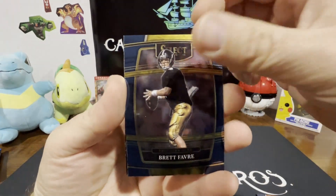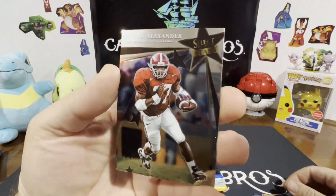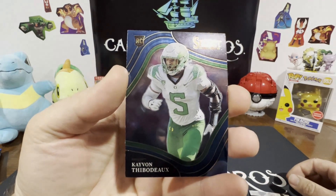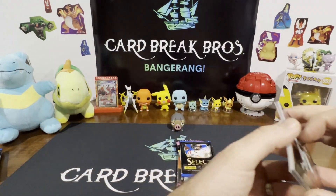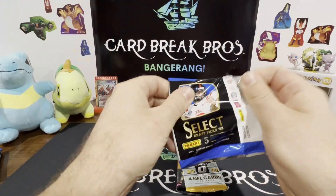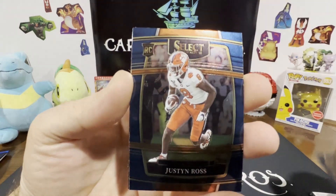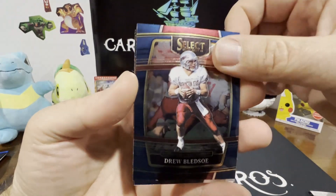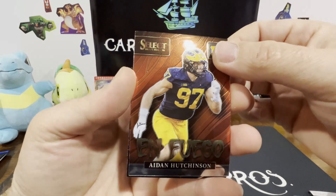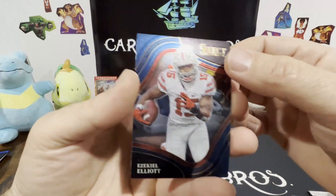Andrew Booth Jr., Brett Favre — that's pretty cool. All right, Alexander, and that's a different style. Next pack: Troy Aikman, Justin Ross, Drew Bledsoe, Aiden Hutchinson — En Fuego, I always say 'L,' it's En Fuego — Ezekiel Elliott, different style.